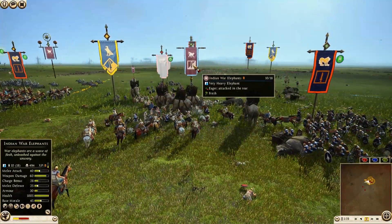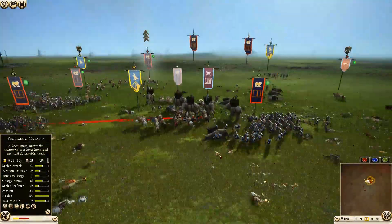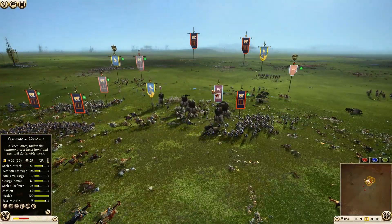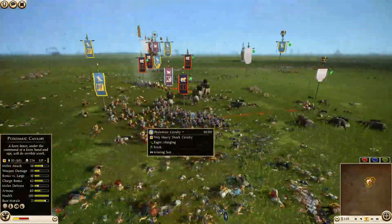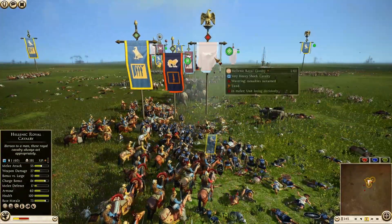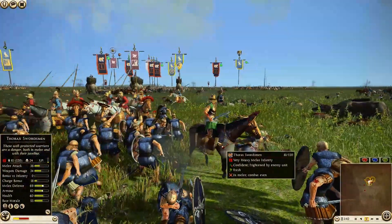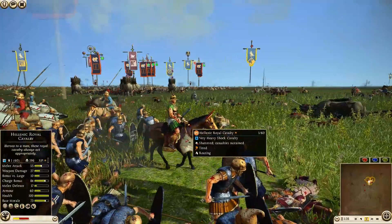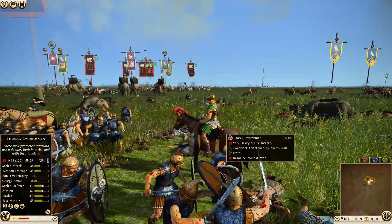Come on, six more — look at these guys pushing that elephant body across the ground. 504, there you go. Another Noble Blood Cavalry charge in onto the back of the Thorax Swordsmen. The Epris General is still there — he broke but he didn't die. He's still alive, he's staying in the fight, come on — what a backhand, dude was like the Hulk right there. Now he's going to retreat away.